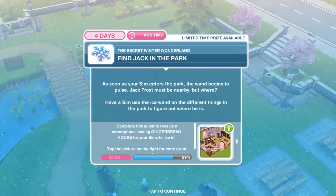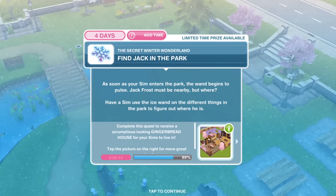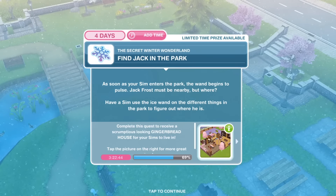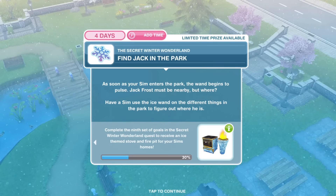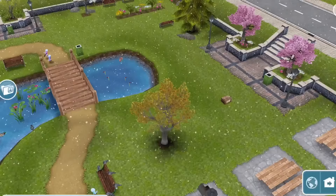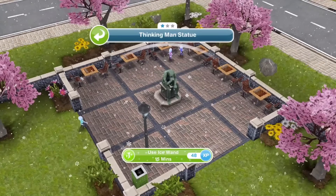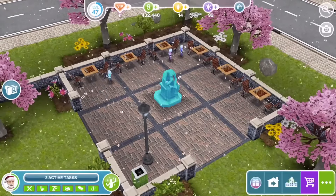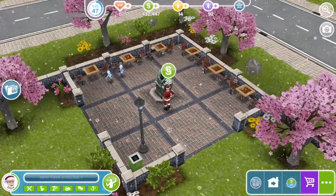Next, find Jack in the park. As soon as your Sim enters the park, the wand begins to pulse — Jack Frost must be nearby. Have a Sim use the ice wand on different things in the park to figure out where he is. I'm going to try the thinking man — click on it and use the ice wand for 15 minutes. Task complete. If you click on the thinking man, you will find Jack.